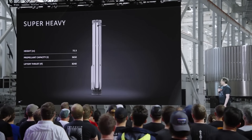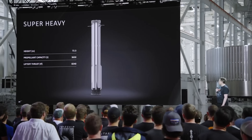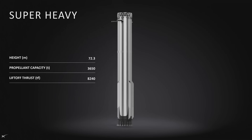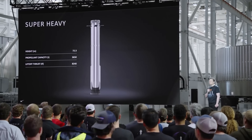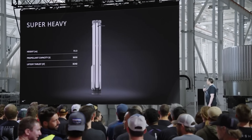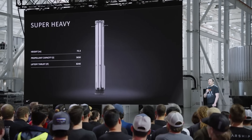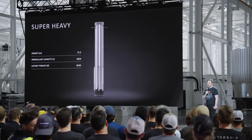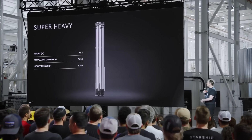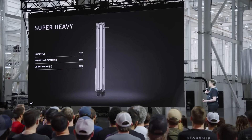A little more height here — 72 meters, up from around 69. Propellant capacity: I think we'll probably push that up a little, maybe 3,700 tons. Long term my guess is maybe around 4,000 tons. Thrust is around 8,000 — probably like 8,300 — and this will keep going up.